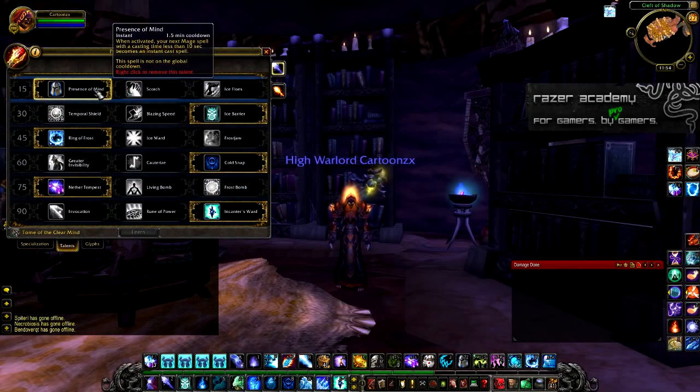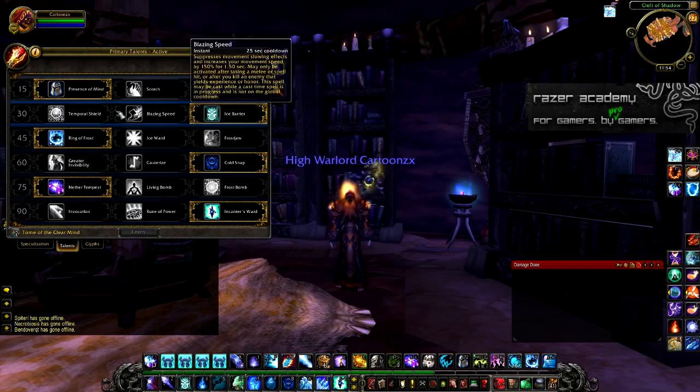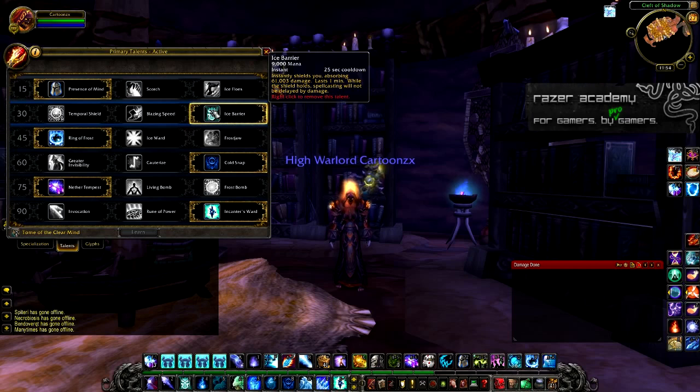Moving on to level 30, take Ice Barrier, because it gives you around 61k absorbs on a pretty low cooldown. It's much better than Blazing Speed and Temporal Shield because of the low cooldown and high absorb rate, especially since it lasts for a minute.